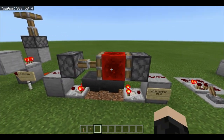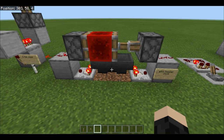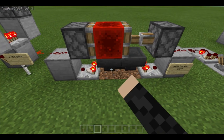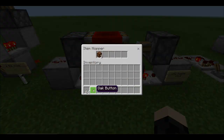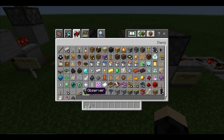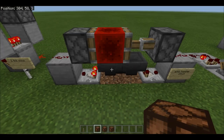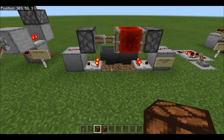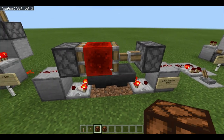The next one is very famous — it's called an Etho hopper clock, designed by the YouTuber Etho who does a lot of good redstone tutorials. I'll link his channel in the description. It changes the delay depending on how many items are in the hopper. If you throw in another 16 items, you'll see that it lasts much longer between each pulse.